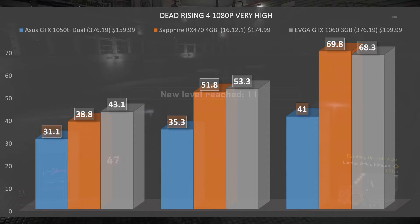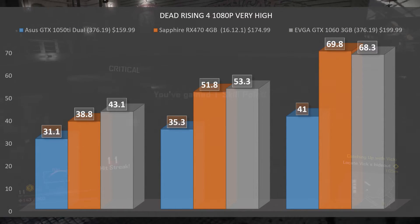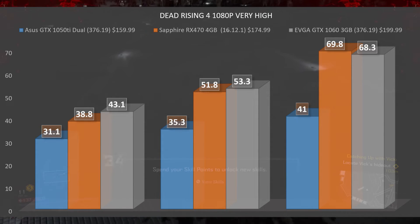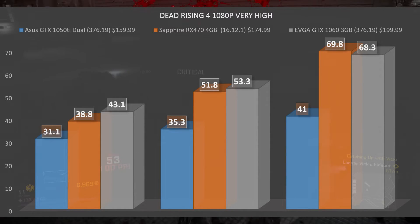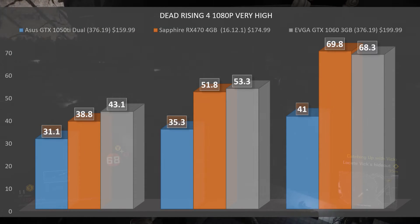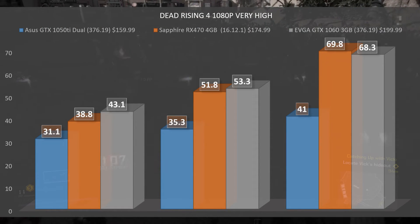The very high settings preset turns on a lot of options. The 1050 Ti managed to stay above 30 FPS — impressive, essentially console performance at 1080p for around console price — with a minimum of 31.1, an average of 35.3, and a max of 41. The RX 470 had a minimum of 38.8, an average of 51.8, and a max of 69.8. The GTX 1060 3 gigabyte had a minimum of 43.1, an average of 53.3, and a max of 68.3.